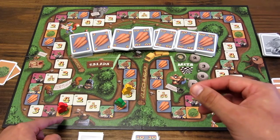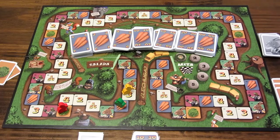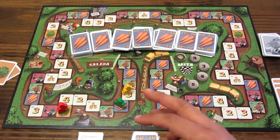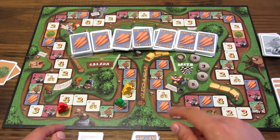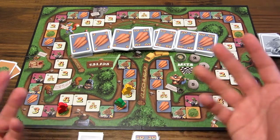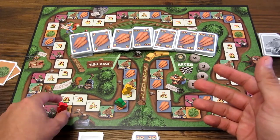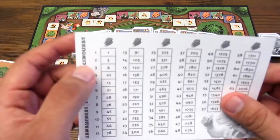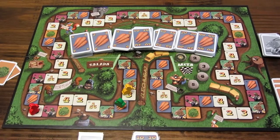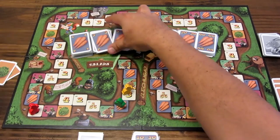Ahora le toca moverse, porque aún no se ha movido, y decide si avanza o retrocede. Un jugador que está en la lechuga no puede quedarse su siguiente turno en la lechuga; inmediatamente debe moverse. Aquí vamos a hacer que se mueva dos casillas para poder explicar después cómo funciona la tortuga. Para moverse dos casillas hay que pagar 3 zanahorias, y paga 3 zanahorias.